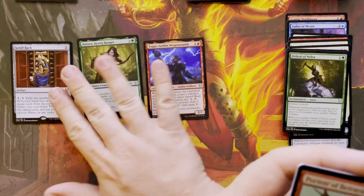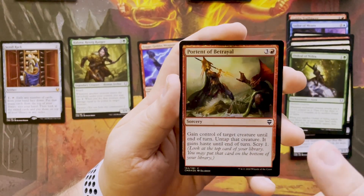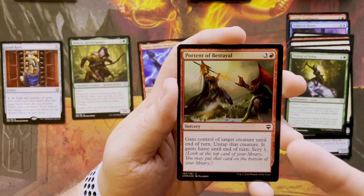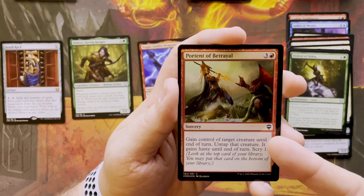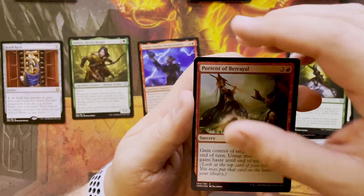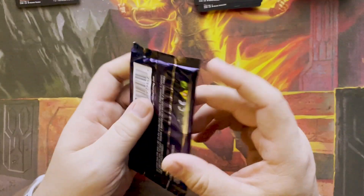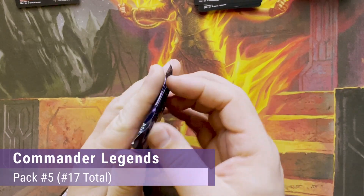Portent of Betrayal — three in red. It's a common sorcery: gain control of target creature until end of turn, untap that creature, it gains haste. Pack number five — last three packs, and I have gotten a mythic in each pack. Things are looking up for this box.